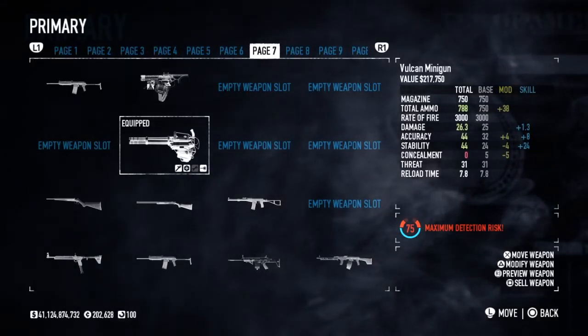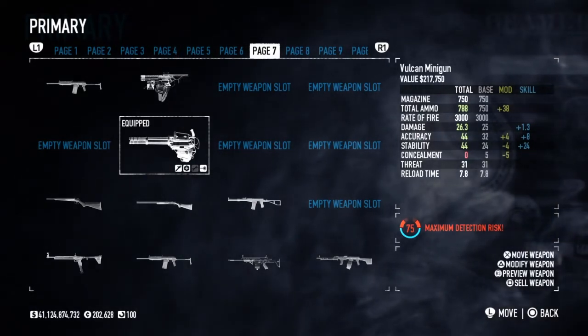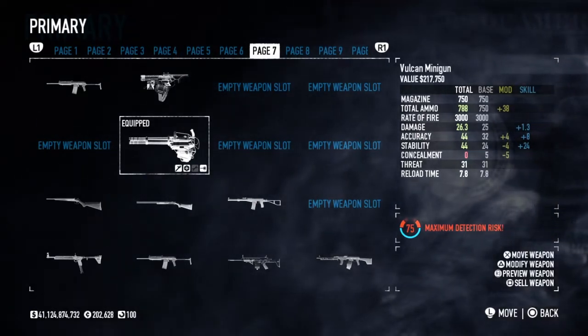Alright, so I covered up the damage from both sides. Now I'm going to look at another category of the weapon stat, and that is the rate of fire.